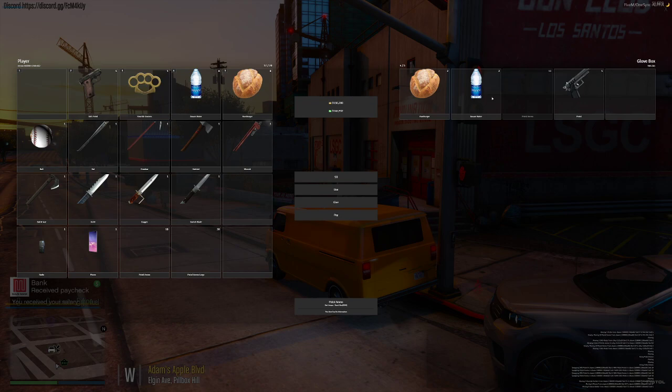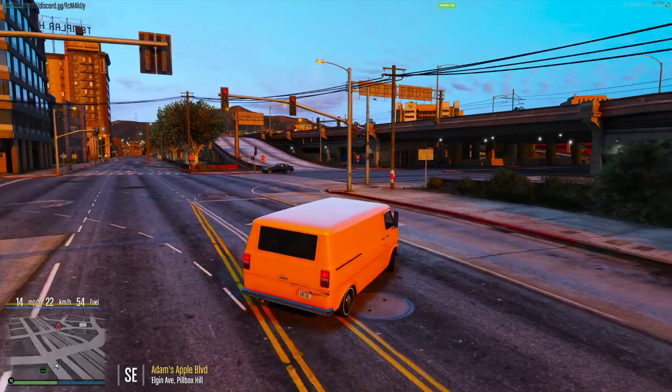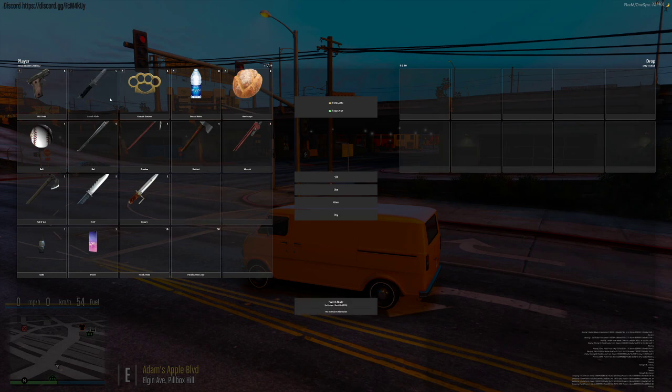I've got a pistol, some ammo, some bread and water in my glove box now. I'll move that over to the one position since I'm not going to have a dedicated weapon on me now. My number two slot is still open, so I could add another weapon to that slot. So if I want my switchblade there, that would be that one.